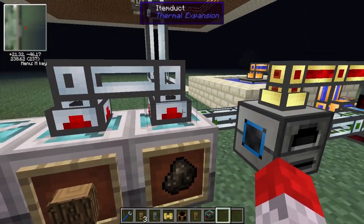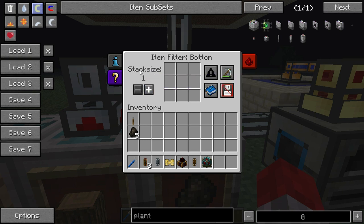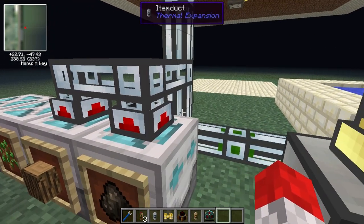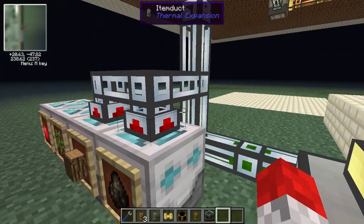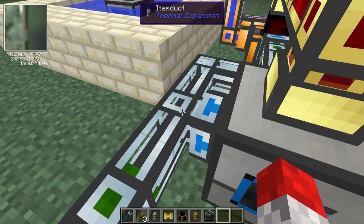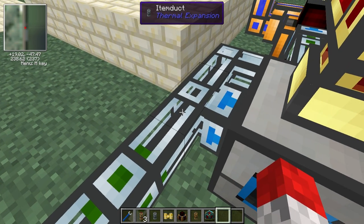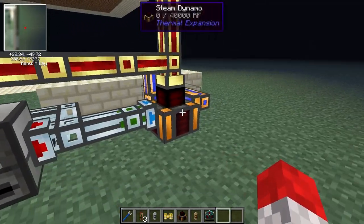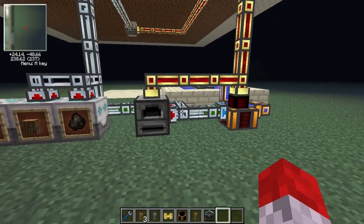Both of these deep storage units also have automatic pull set to pull out anything in there. Something very important here — you need to know the stack size you can set for items being pulled out. I only ever set it to one. The reason is that these deep storage units will just continue to pump out items, and potentially you could end up with so many items in a tube that it gets blocked up. You really only want one item at a time, because that means the furnace will constantly be burning through the wood and gradually clear it and make space, whereas with a stack of 64 you'd have to wait for all 64 to be done.